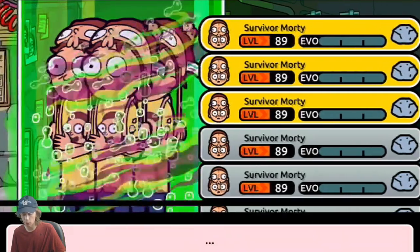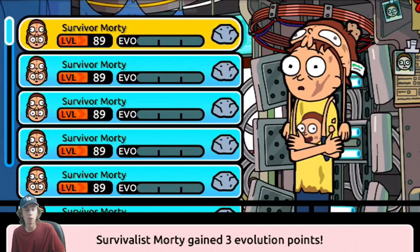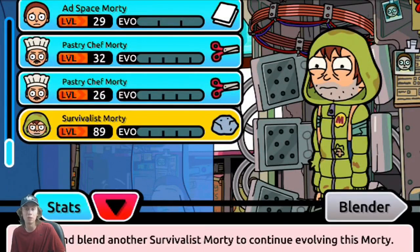Press Blend after you've clicked on the three Mortys and it will blend into survivor Morty — you will get a new Morty. This is a good way to evolve Mortys and get more powerful Mortys. You can then evolve survivalist Morty, but you need five survivalist Mortys after your first one. In total, you'll need six survivalist Mortys — 24 survivor Mortys to get the final evolution of survivalist Morty. It will take a lot of Mortys and a lot of time, but it is definitely worth it if you want a powerful Morty.